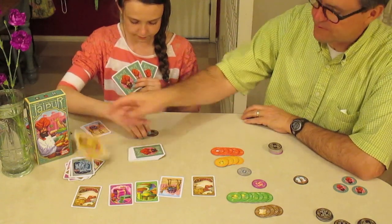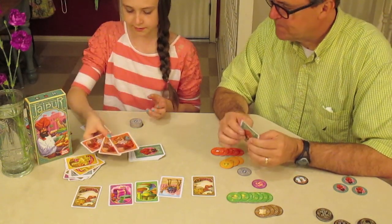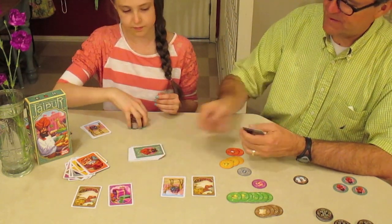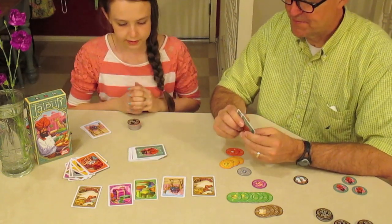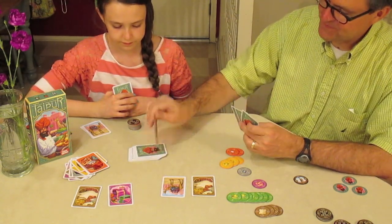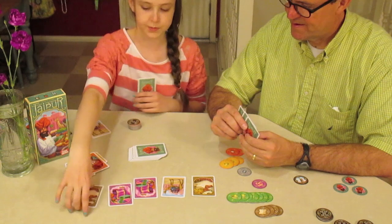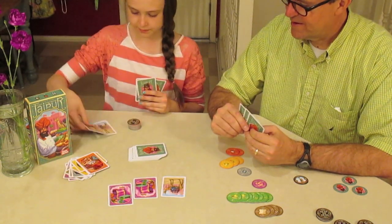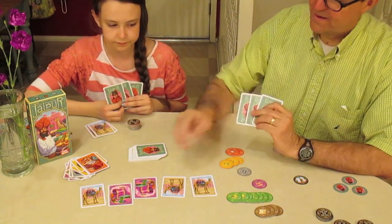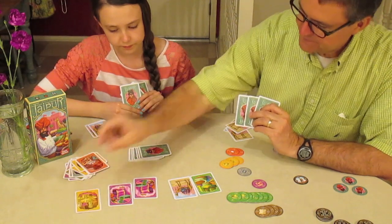Rich sells two gold. Jenny sells three rubies — another three-card bonus, nice job. Rich picks up a spice, then Jenny picks up a spice. Rich takes a diamond. Jenny picks up two camels.